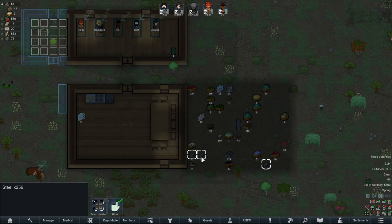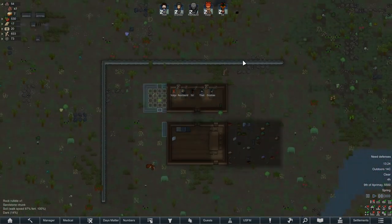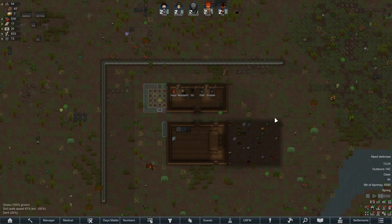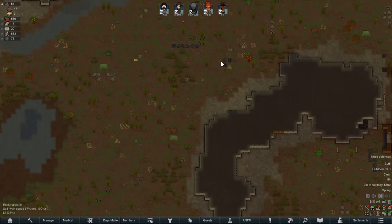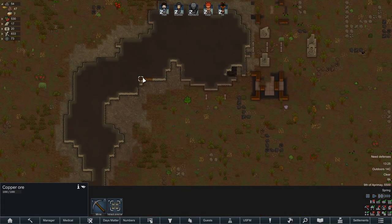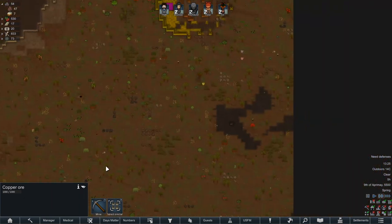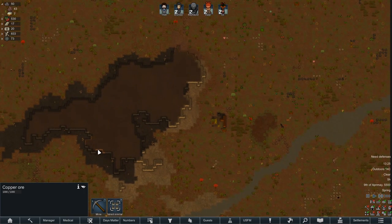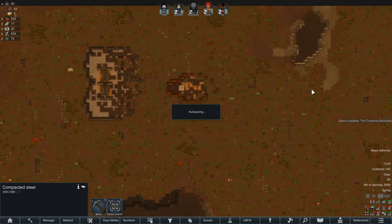We have a couple hundred steel — it's pretty great. This wall is done. We have a dumping stockpile zone, which explains where the Ibex Ram corpse came in. I'm not mad. We have some copper over here, which is good to note. And more steel, which is good and lucky, probably.